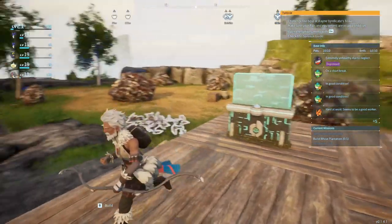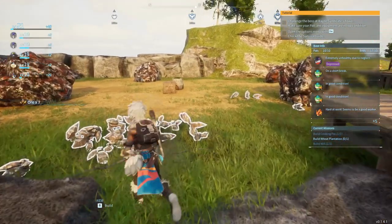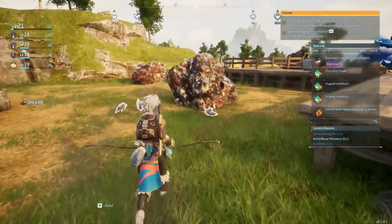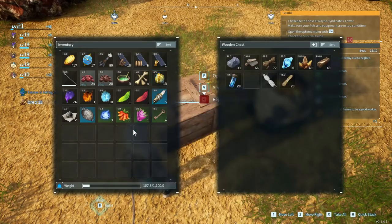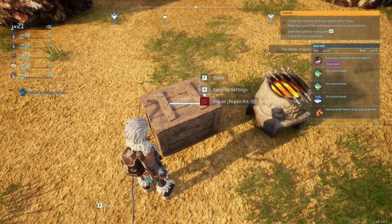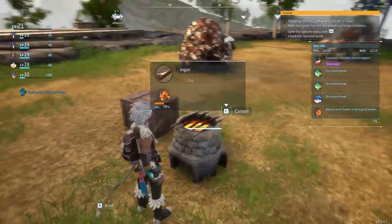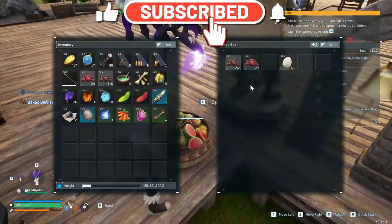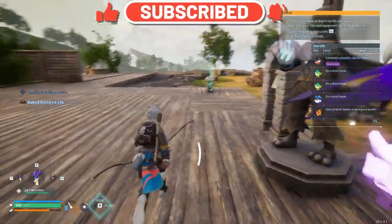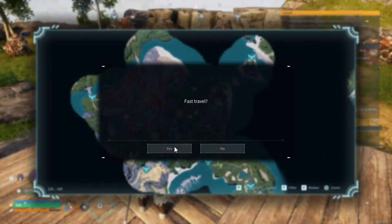I'm pretty sure the Pen King was from one of those boss things. Pals restock every 60 minutes. Let's go cook up some ore. Speaking of cooking, how are the berries coming along? Another 200 or so - not bad. I'll take these ones back to the other base, best to keep it nice and stocked up.